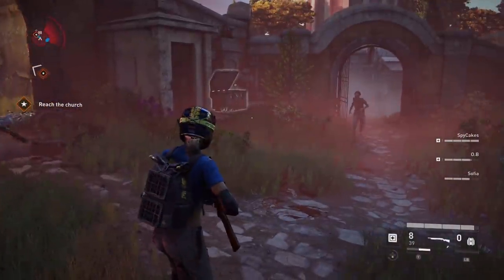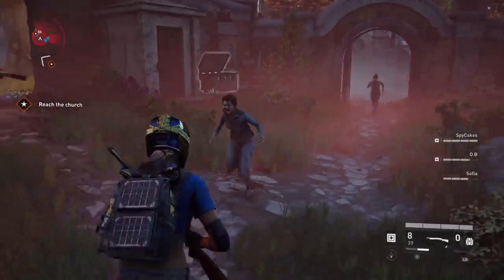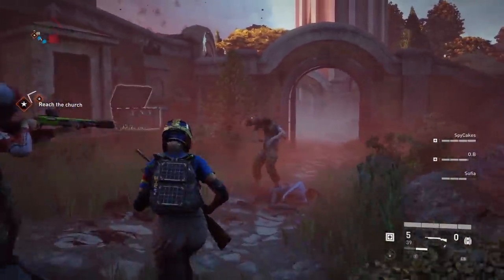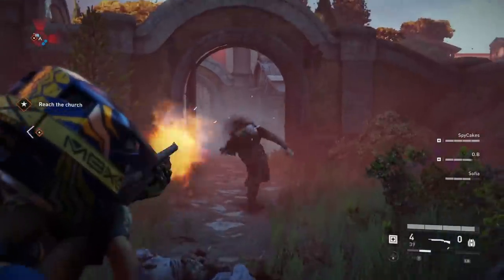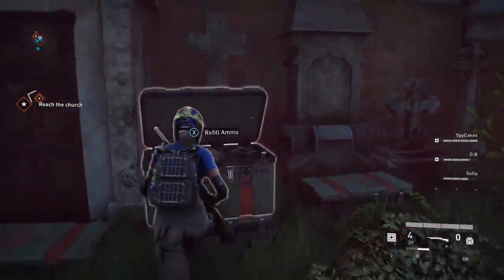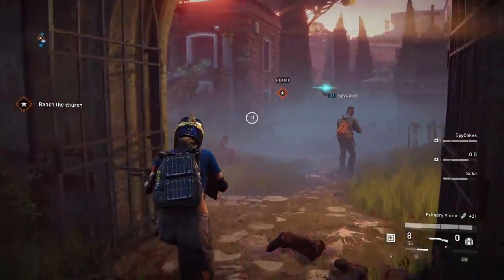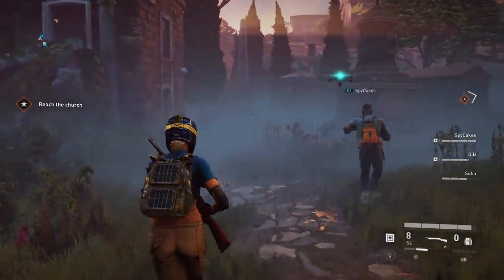So you guys — you got a shield, right, Komodo? Yes, I do. Well, I got a drone with a taser on it. Take that. I think the shock shield would be a little bit better, just saying. Honestly, the zombies don't get tased until they grab my back. The Molotov would be good if I didn't waste it earlier. Yeah, this is true.